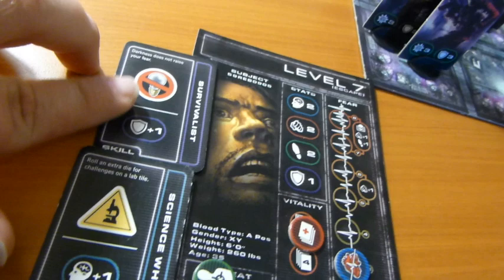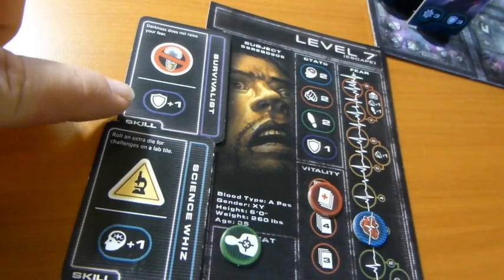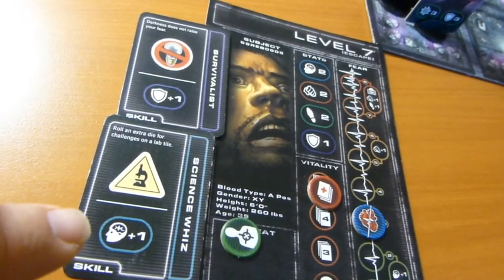First, let me explain the basics of your character and your character sheet. Every character starts off with the same basic traits: two intelligence, two fight, one defense, and two speed. However, you're going to be dealt two skill cards at the beginning of your game that will increase or decrease these skills and make your player more individual.